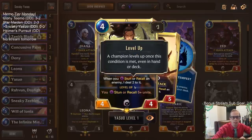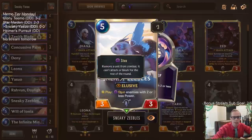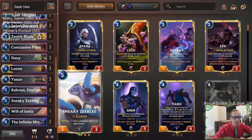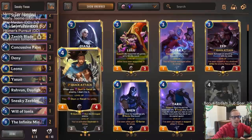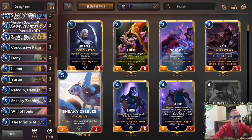Yasuo deals two damage to anything you stun, so you can use Sneaky Zeebles as a one-sided Avalanche with that combination. It does a whole bunch of stun that can help level up Yasuo as well.